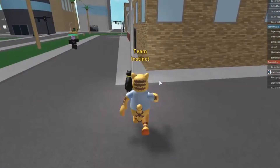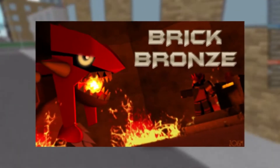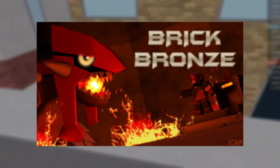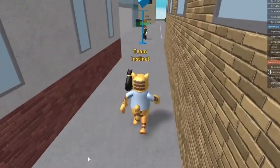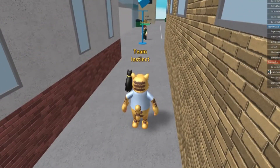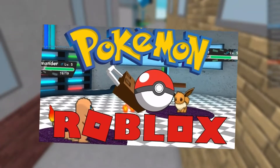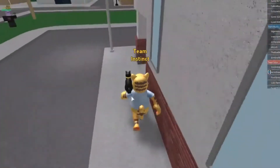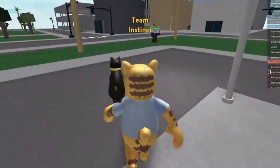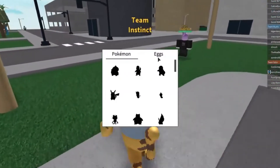Megastone in Pokémon Brick Bronze. I'm sure all of you remember what a Megastone in Pokémon Brick Bronze does. But just to brush up on the memories, the Megastones would allow you to evolve your Pokémon to their Mega forms. Pokémon Brick Bronze had a very extensive list of Megastones, ranging from Pinsirite for the Pinsir, Mawilite for the Mawile, Sharpedonite for the Sharpedo, Aggronite for Aggron, Lucarionite for Lucario, and so much more.